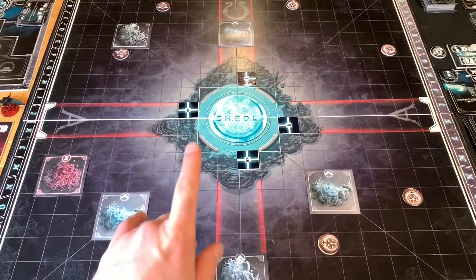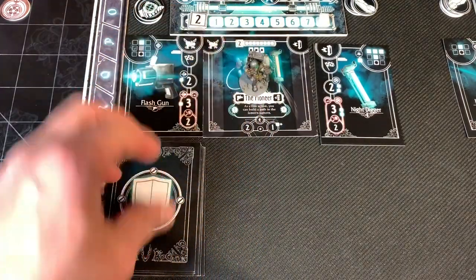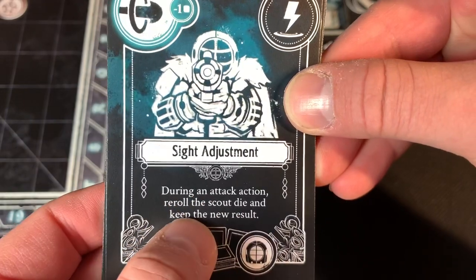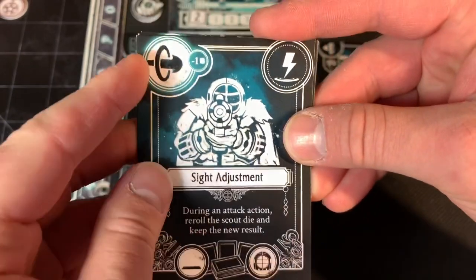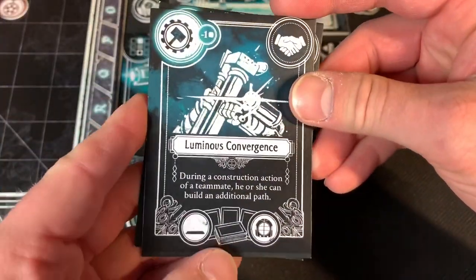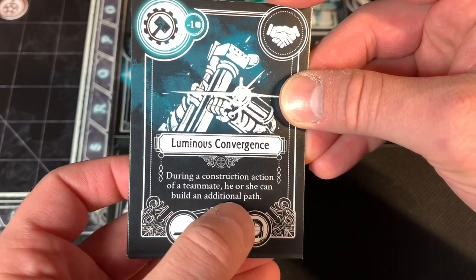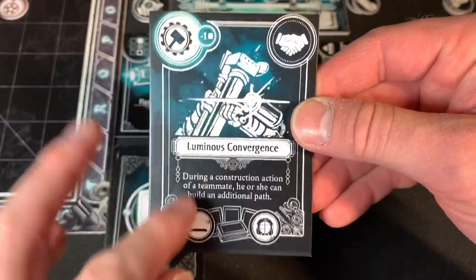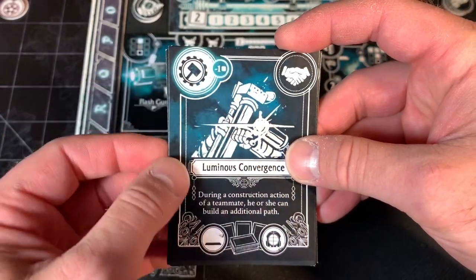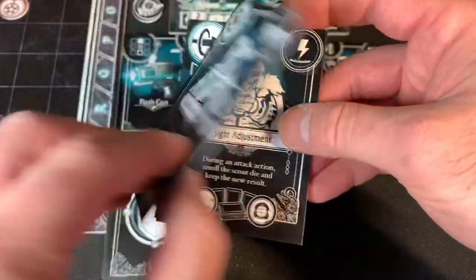I've gone ahead and finished setting up our board according to our mission. Now we need to draw cards for our characters. The Pioneer starts with three cards. He starts with Sight Adjustment — during an attack action, re-roll the scout die and keep the new result. That's going to help him fight because I could pay the cost or use this card to lower the cost of an attack action. He's got two of those. And then Luminous Convergence — this is going to help construct things. During a construction action of a teammate, he or she can build an additional path. Very cooperative — you're playing cards on other people's turns. At any time I could also discard one of these cards to prevent damage. Those are his three cards.